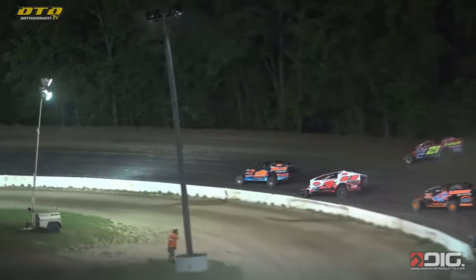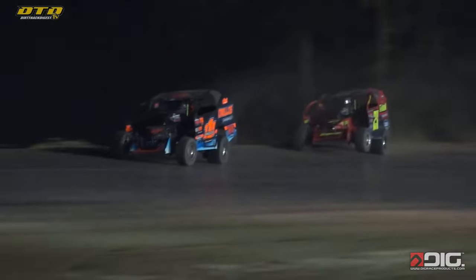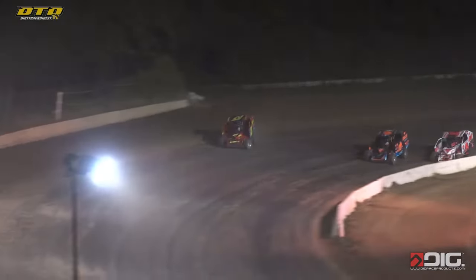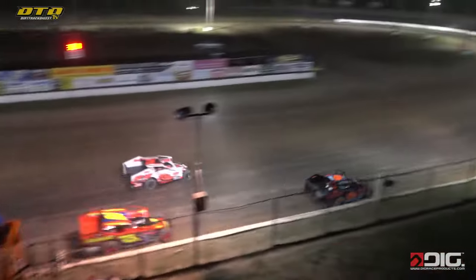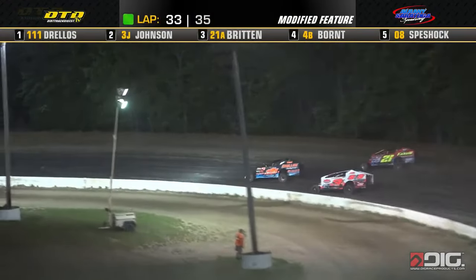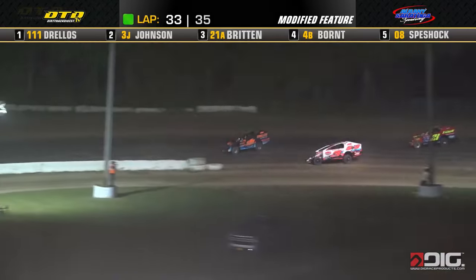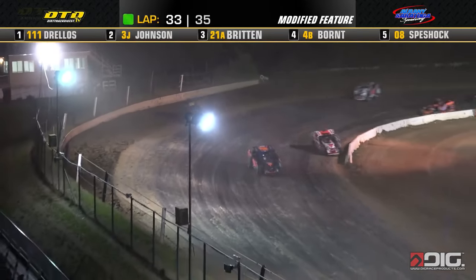Down to turn number one they go. Demetrius Drellos going to lead the way off turn number two. Here comes Batman on the outside, the white knight down to the inside. Britton makes the power move down here, he'll slide high, Drellos drives by. Two laps to go in this one — 33 on the board. Here's Demetrius Drellos off turn two. Here comes Mark Johnson down to the inside, and Peter Britton trying to get the momentum up on the outside.